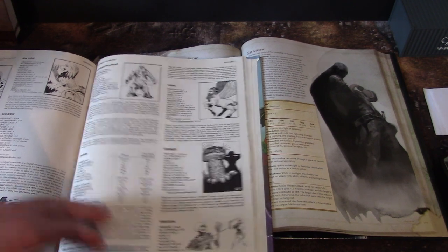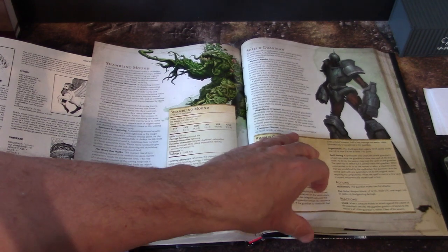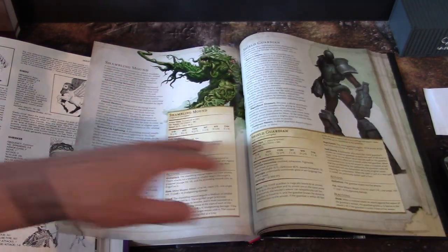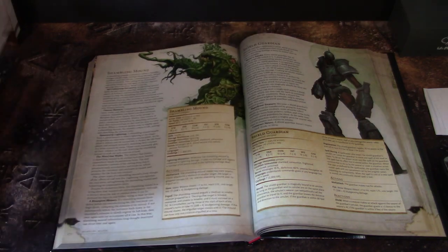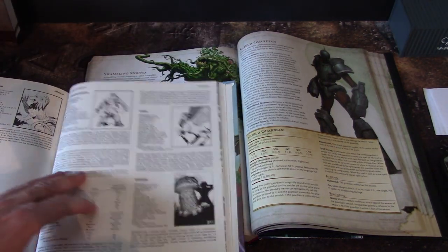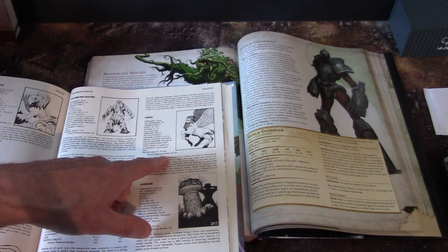Shark. Shedu — I'm not even sure that's how you say it. It's a mythological creature, definitely from Babylonian mythology. They have psionic abilities — really too bad if it doesn't appear in the modern one.